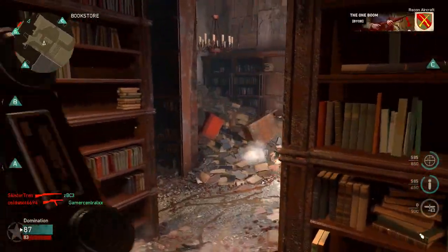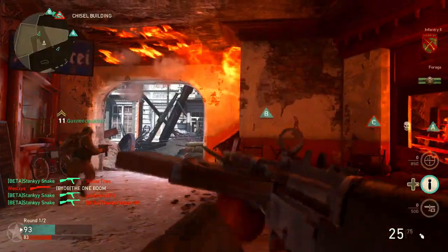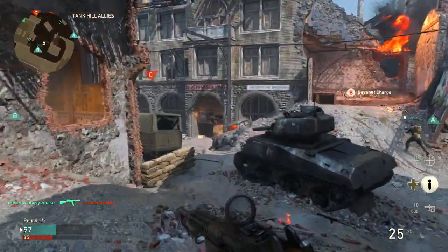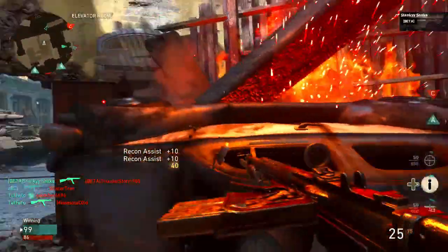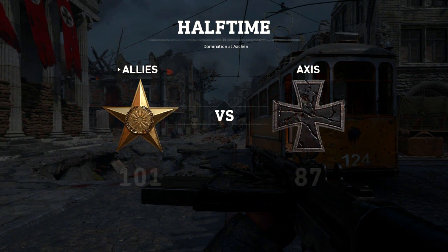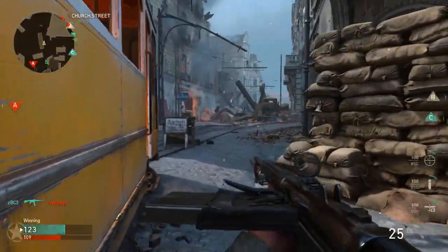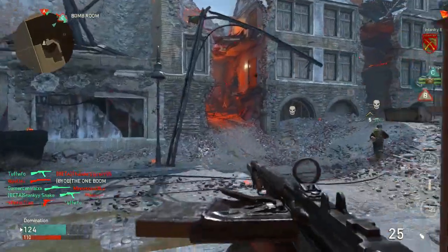Maybe Sledgehammer is going for something new here — maybe they want the starting rifle to be weaker than the other ones, to have less ammo, more kick, worse iron sights. Maybe that's exactly what they were going for. I don't mind the idea of having to start with a weak weapon and build up to stronger ones, but in Call of Duty you're not just progressing through levels like an RPG. You need every rifle, every weapon in every category to be useful — it has to serve a purpose, or at least just be usable.